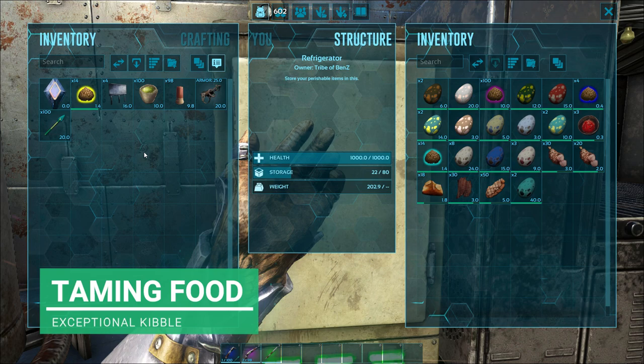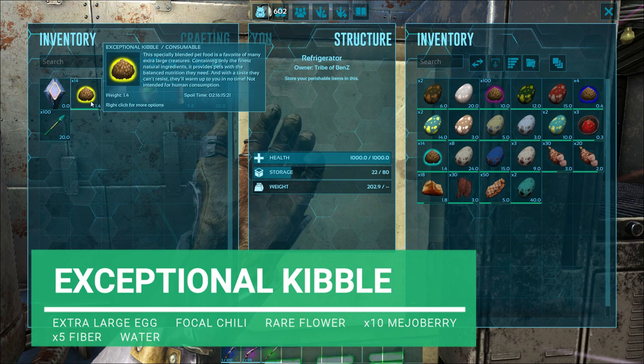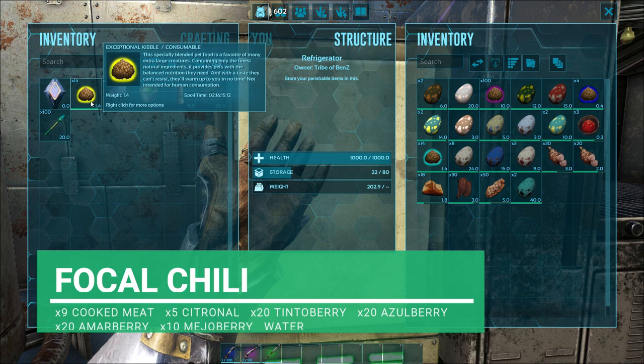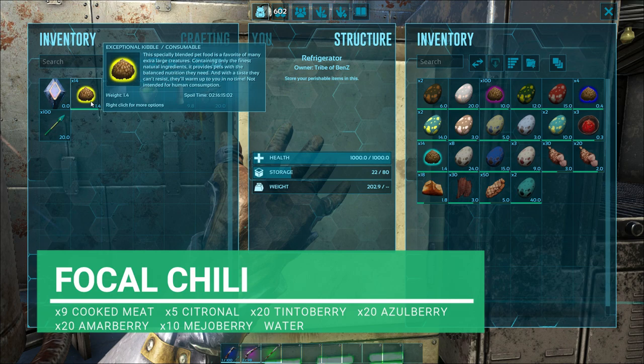We're going to need some narcotics - take a hundred with us. For taming food, we're taking exceptional kibble. To make exceptional kibble you need one extra large dino egg, one focal chili, one rare flour, 10 mejo berries, 5 fiber, and water. The focal chili is what takes the most time - to make one focal chili you need 9 cooked meat, 5 citronol, 20 tintoberry, 20 azulberry, 20 amarberry, and 10 mejo berry with water.